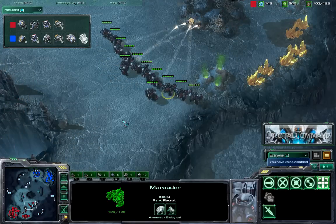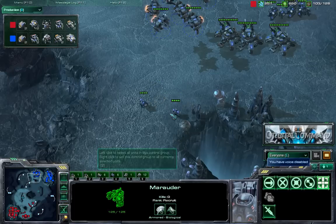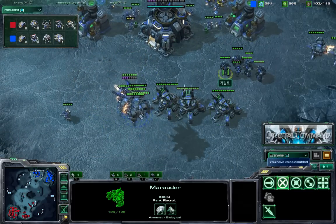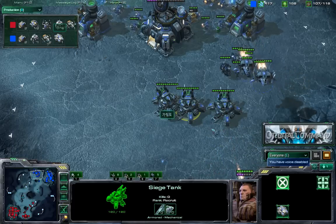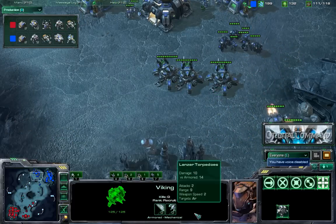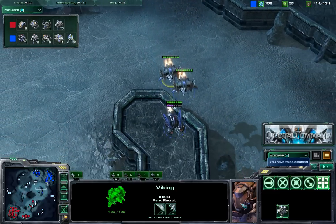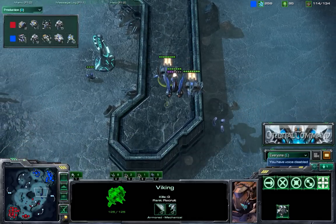Cool has the vikings, giving him air support to defend all these marauders. On Garimto's side it's more of a mech-bio build — he has siege tanks, though only three so far, and he's getting more. He's also getting air support, trying to prepare a proper defense against Cool's air units, knowing Cool has plenty of vikings.